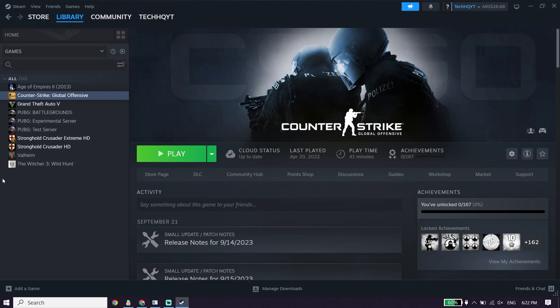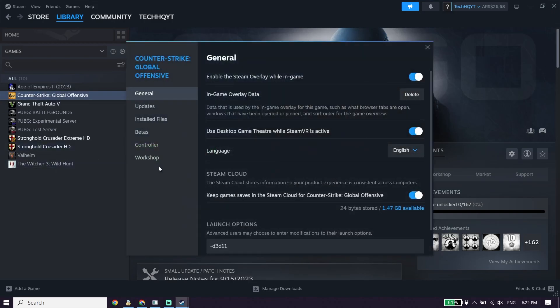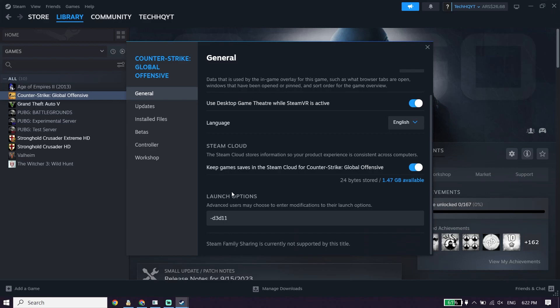There is no Starfield on my library but you should be able to see it. Click on Starfield, go down and click on Properties. For the first solution, click on General and use DirectX 11 to play Starfield. Click on General and type this command in Launch Options: -d3d11.